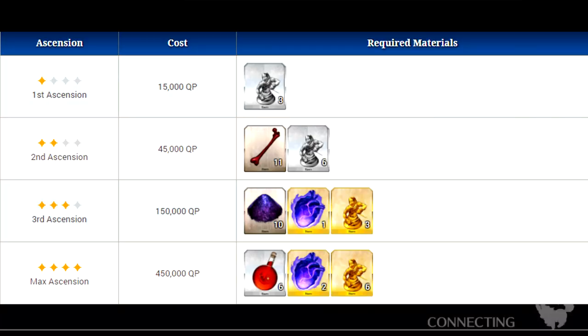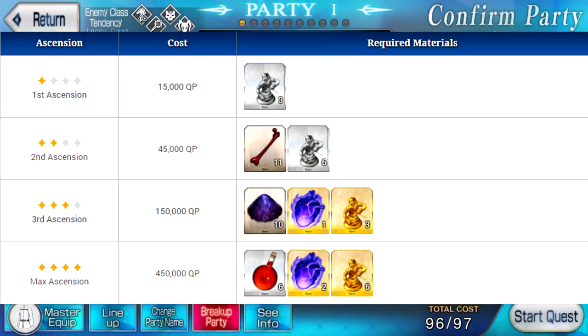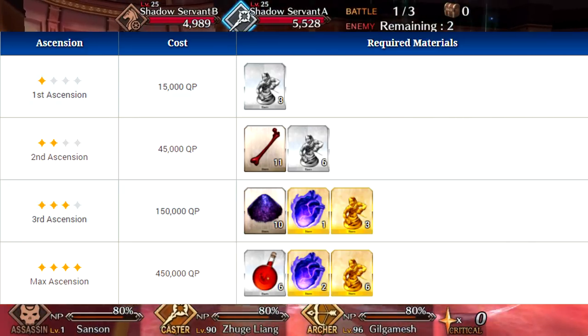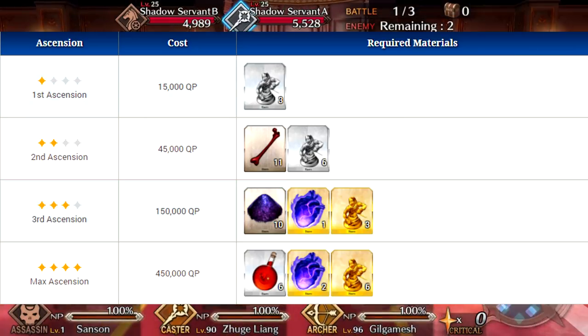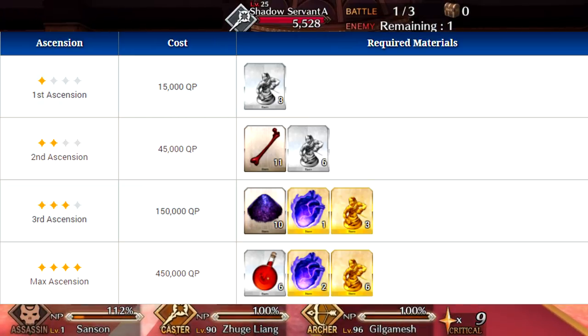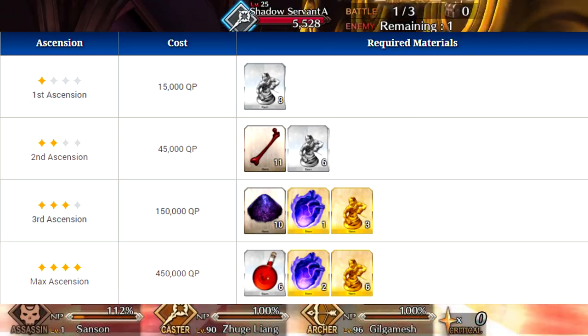Moving on to his ascension materials — the first ascension is really simple, you just need a couple pieces. The second, third, and fourth are a little bit more expensive. You need 11 bones for the second ascension, which is kind of a lot, and then for the third ascension you need one demon heart. The third to fourth ascension is basically nothing — just six homunculus babies and two demon hearts for his final ascension, which again isn't really that much. You probably have them laying around if you haven't been using them for Nero Fest or other events.